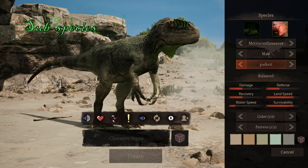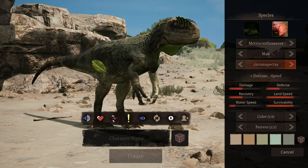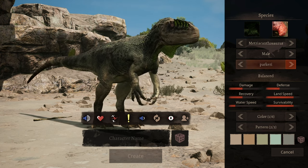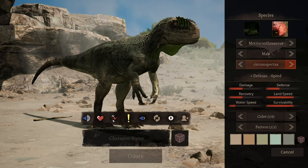When it comes to what subspecies you should choose to grow, I would go for Defense Metricanthosaurus. The fighting style of Metricanthosaurus kind of requires you to be damaged, and that's why sacrificing defense for speed is not really worth it, since you need all the defense you can get.